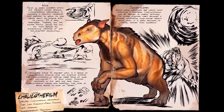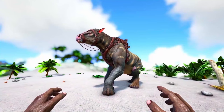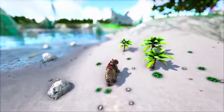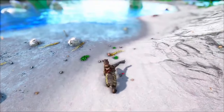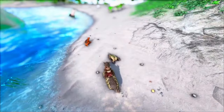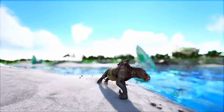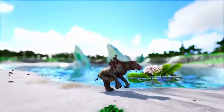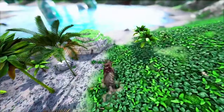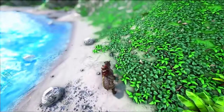We have the Chalicotherium. While the Chalicotherium has ranged attacks with its boulder-throwing ability, its damage output isn't as high as some other creatures of similar size in direct combat. The boulder-throwing attack has a slow firing rate, making it less effective in fast-paced battles or against agile enemies. Its movement speed is relatively slow compared to some other creatures, which can make it less desirable for transportation. There are herbivores that prefer beer as their taming food, which might be more challenging to obtain. While they can gather loads of thatch and wood, there are other creatures more efficient at those tasks.